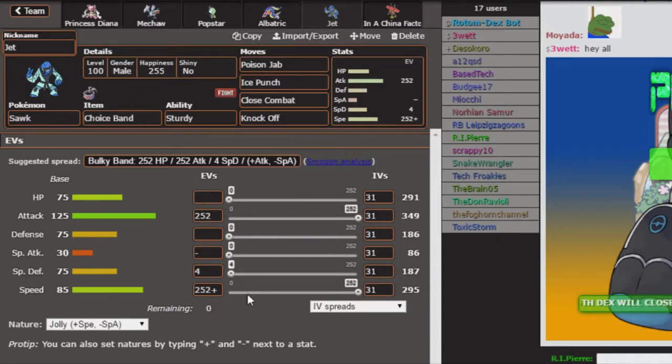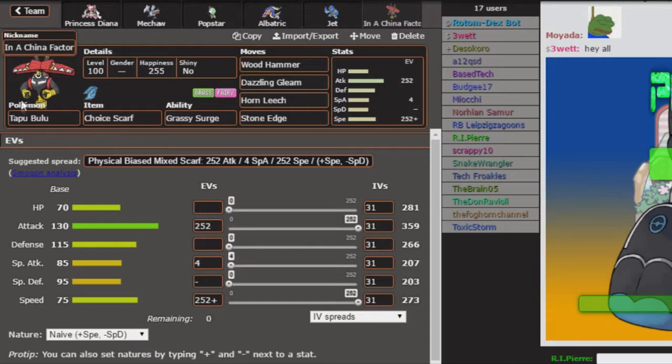I might change one move to Acid Spray just to deal with his Florges a little better, but we'll see. Next up we have Choice Band Scolipede with Sturdy: Poison Jab, Ice Punch, Close Combat, and Knock Off at max Speed. Poison Jab allows me to cover Florges, Ice Punch covers Zygarde and Thundurus-T, and Close Combat covers Empoleon, though I do look out for Air Balloon Empoleon. Knock Off gives me extra utility against Goreigeist and Jirachi.